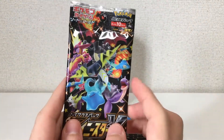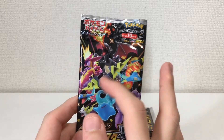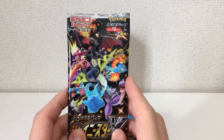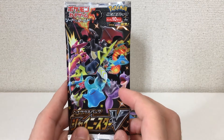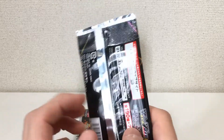Again, this set has 330 cards and 140 Secret Rares. There's a variety of Shinies you can get of V and V Max cards. Of course, our goal is the Charizards. There are also four gold cards: Zacian, Zamazenta, Eternatus, and Eternatus V Max. So we want to try to get those if we can't get any good Shinies.